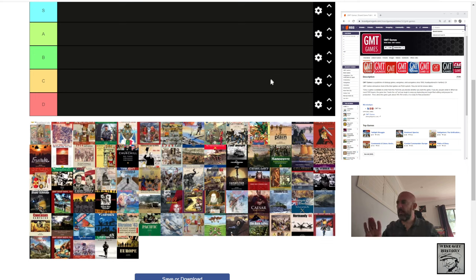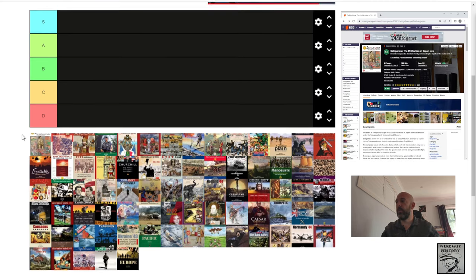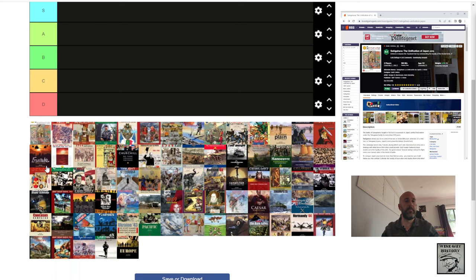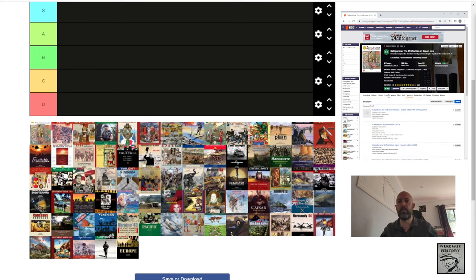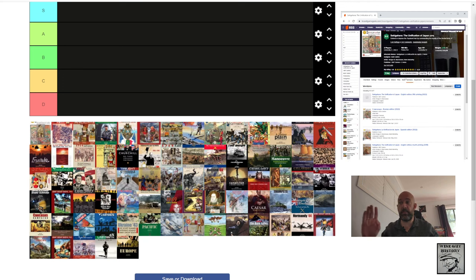The games have been randomised — downloaded all the images, threw them all into this tier software, and this is how it spat them out. So I'm going to start in this order with Sekigahara: The Unification of Japan, published in 2011 by Matt Culkins. I still have the first edition. There have been several versions where they've increased the box size over the years.